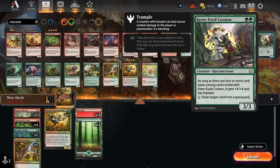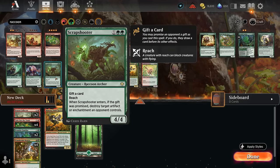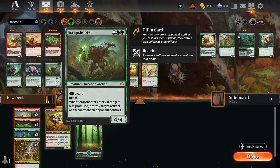Looking at three-drops, Scrap Shooter has a very main-deckable disenchant effect if we're willing to give the opponent a card in return — and we also get a 4/4 with reach. It can trade with an opposing Slick Shot Show-Off out of red aggro decks and is great against Boros tokens decks with lots of artifacts and enchantments. We'll add all four copies.